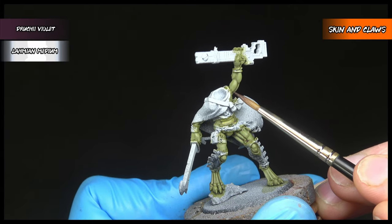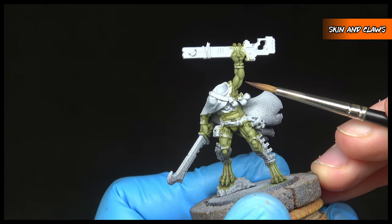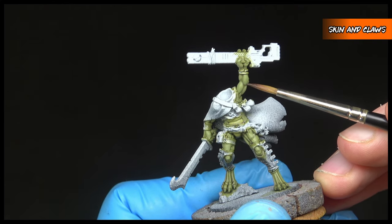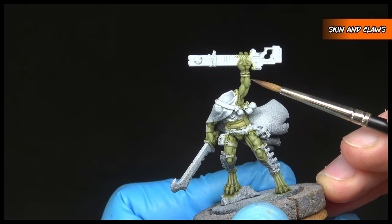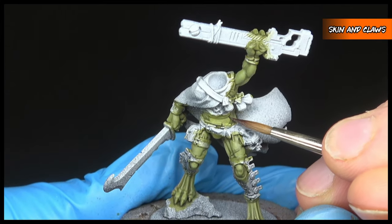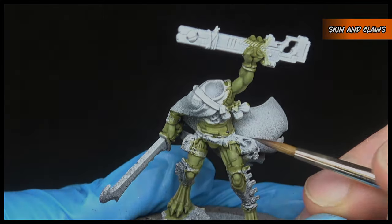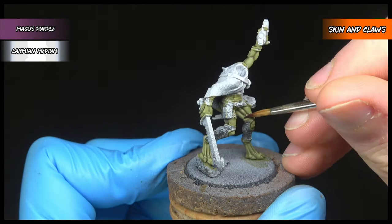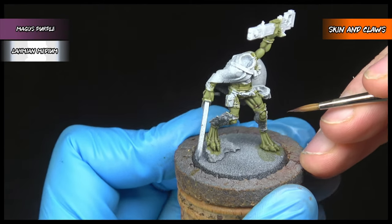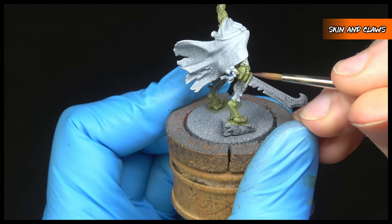For the next step, we're going to be using Drucci Violet to add some definition to the skin and body, running it into crevices and folds in the skin, areas between the fingers and muscle, and any joints to add some shading to the model. We'll then be building on this with a glaze of Majos Purple, focused on areas like scars, knuckles and elbows, just to add a bit of colour.